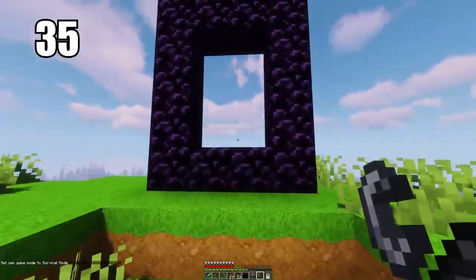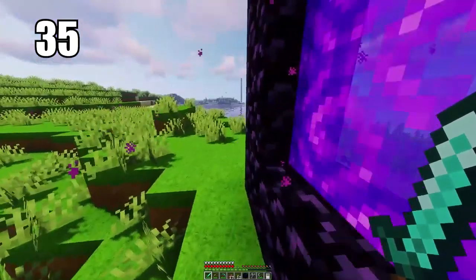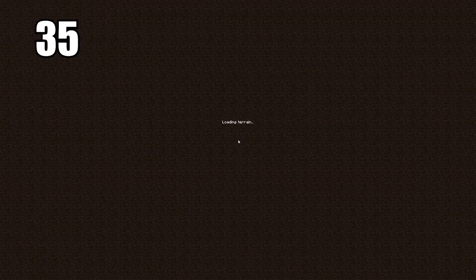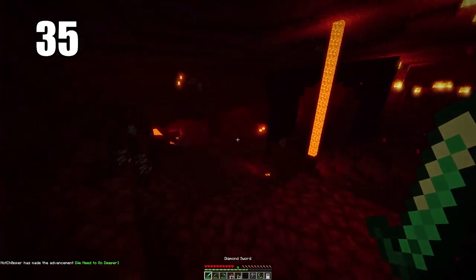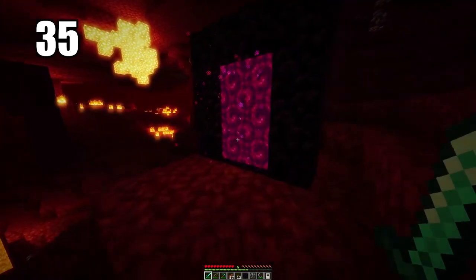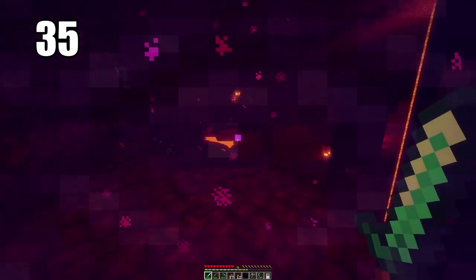Tip number 35 is keeping your nether portal safe. It doesn't really matter where you put it in the regular world, but what's important is protecting it on the other side when you get to the nether, because it's going to spawn essentially anywhere in the nether. I recommend building a turtle shell defense around your portal, because that's your only ticket home. You've got to prevent that portal from being destroyed if it's under attack by any means necessary.